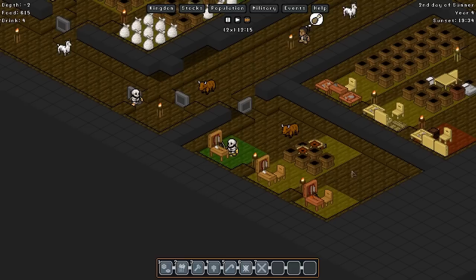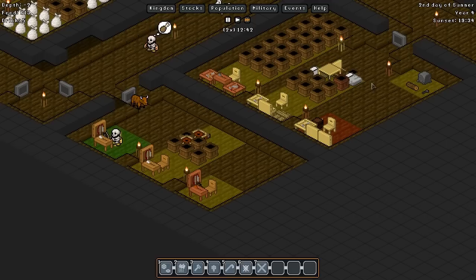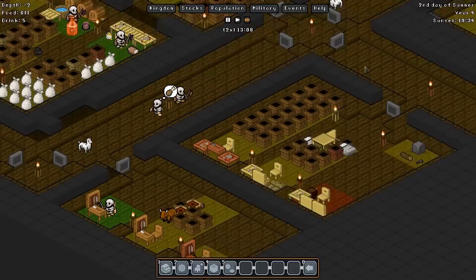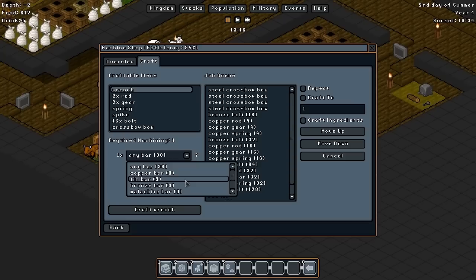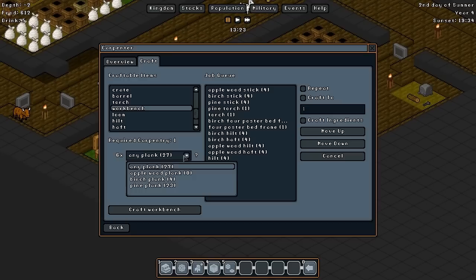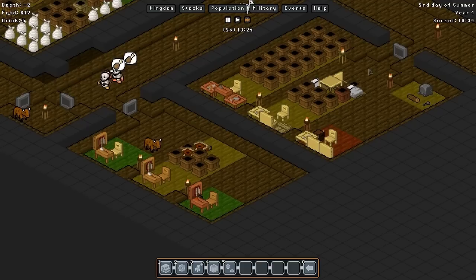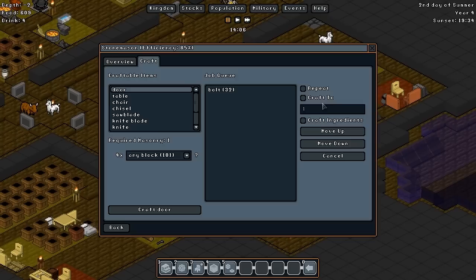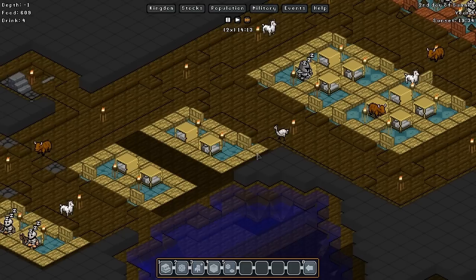The tinkerer is getting along. If anyone knows - if you have more than one tinkerer, does it increase the speed at which they invent stuff? Please let me know. It wouldn't hurt to have another tinkerer regardless. What does it require? A tinkerer's workshop needs a workbench, two chairs, and a wrench. Let's make a wrench - we'll make it out of tin and move it to the top of the queue so it gets made first. We also need a workbench.